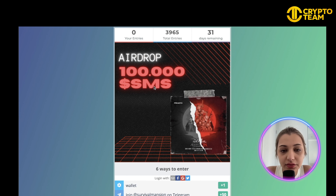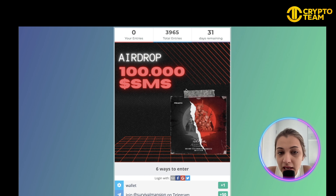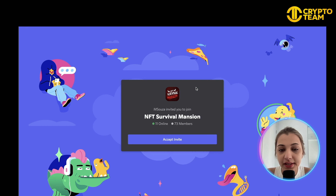They also have an airdrop going on where you can get 100 dollar SMS tokens. Currently they have received 3,965 entries with 31 days remaining. There are six ways to enter: through your wallet, joining them on Telegram, and following them on Twitter. If you win, you get 100 dollar SMS in your account.